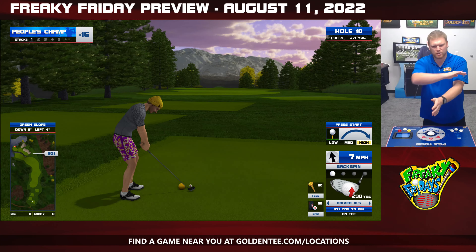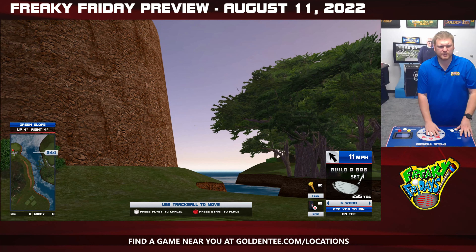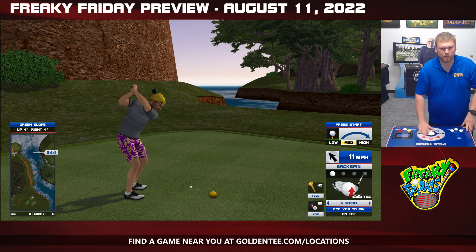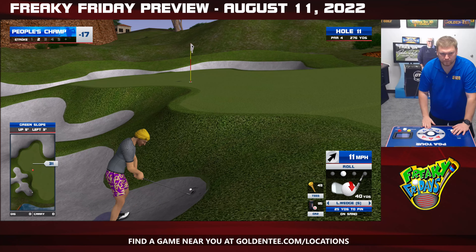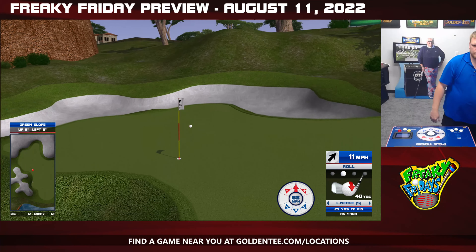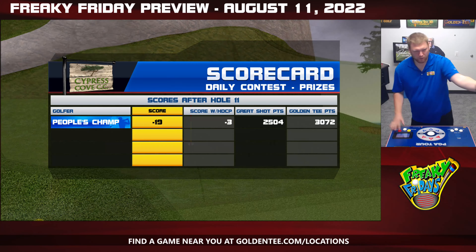Speaking of tough holes and terrible setups, say hello to hole 11 which is Cypress number 9. This is definitely going to be an eagle you're going to have to work for. We're going to do the same thing as the last hole — straight up, pull back to the C. I'm going to hit it a little bit to the right of the 2 because I've got wind and a 6-wood. It should get there and get past these rocks. Once you get past those rocks, if you hit it hard enough, you can have a chance at an eagle. I will take the sand save GIPs for an eagle. If you get stuck in the bunker, I highly recommend bouncing it off the fringe with roll and getting your eagle that way.